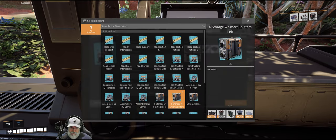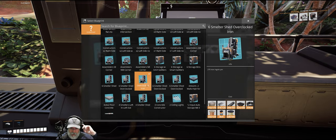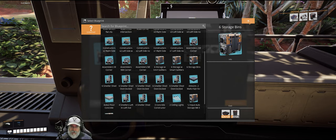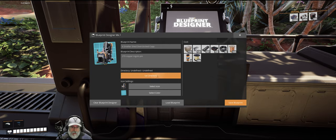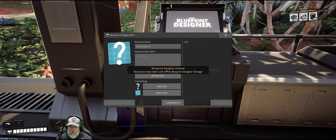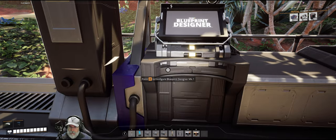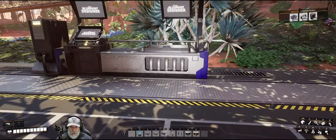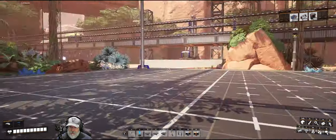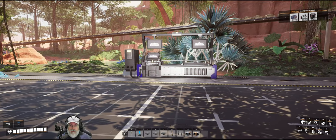Right now I don't have any of my blueprints organized — if I go to load blueprint, they're all clumped together in the undefined folder. That's what we're going to fix. To clear the blueprint designer, just click clear blueprint designer and all the materials come back into your inventory, which is nice. In previous versions they'd go into a crate you had to pick up, but now it goes straight to your inventory.